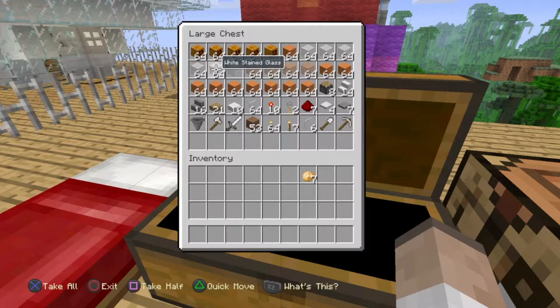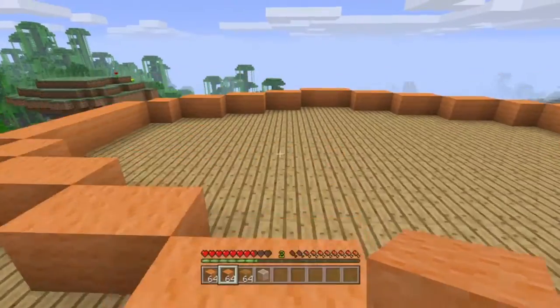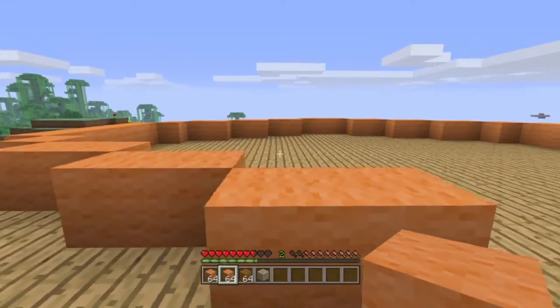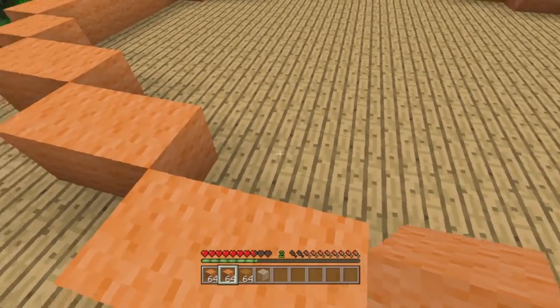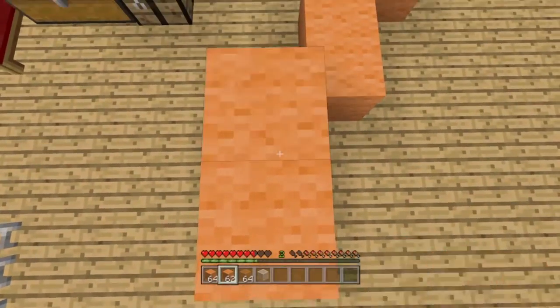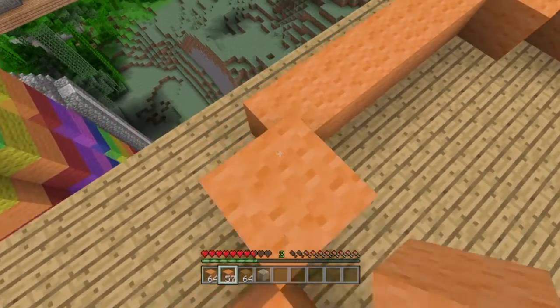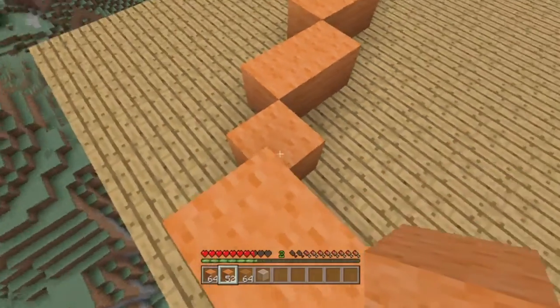We're just going to start doing this. I couldn't really figure out how to get a pumpkin look. I was going to use pumpkins for the base, but then it would be a big pumpkin and I want a pie. The pie is usually this little creamy texture. So I'm really only going to go up two, and then I'm going to fill it up with white stained glass.